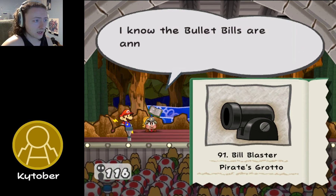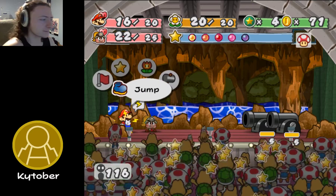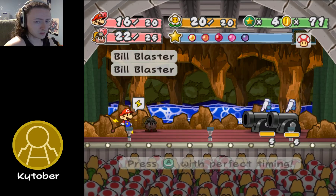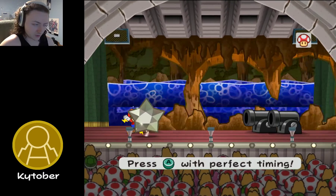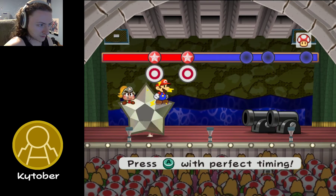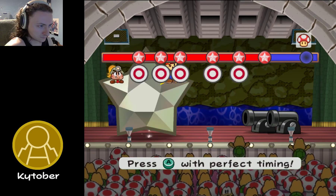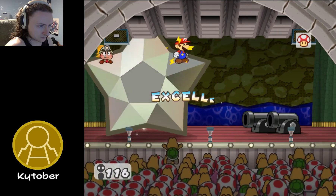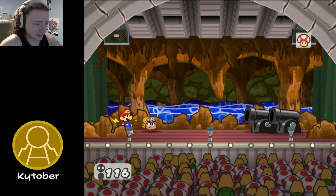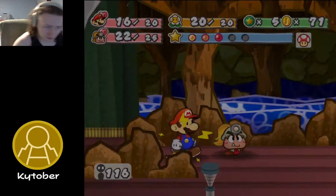I know the Bullet Bills are annoying, but take out the Bill Blaster first — trust me. How many of those things will shoot us? They're so in the lane. They have 2 hit points, which means you just need to take them down with an Earth Tremor — it destroys defense. We could do Art Attack, but we only need an Earth Tremor. My eyes are unfocused. And they're dead. They give us nothing because we're so high level at this point — those would normally give us a fair amount.